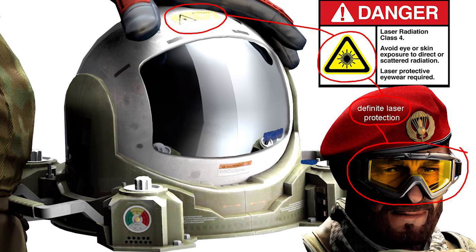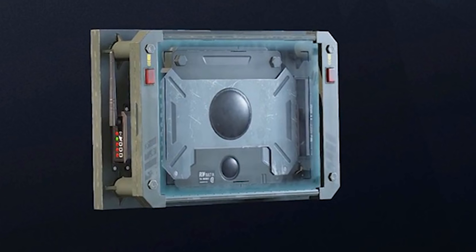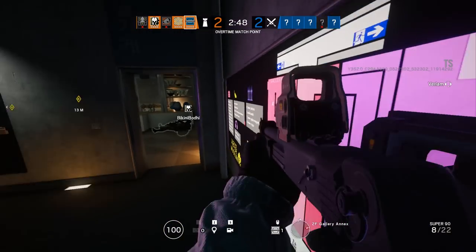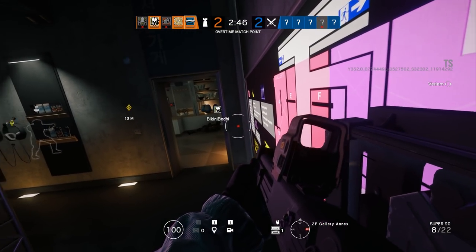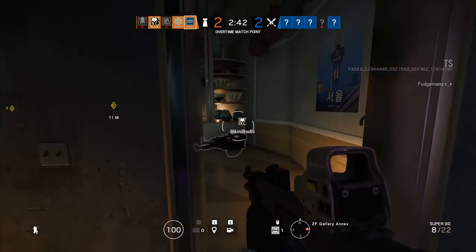Remember that bulletproof camera mentioned earlier? Now Frost, Doc, Mute, Castle, Caveira, and Vigil all get one too. It attaches to a surface and has thermal vision. Unlike Maestro's Evil Eye, this thing can still be shot from the side as the bulletproof plating is only on the front. But at its choke point, it can be a serious nuisance.